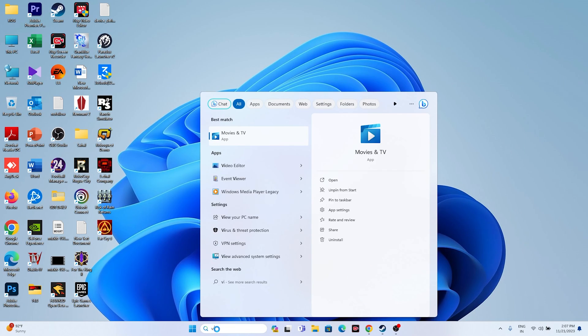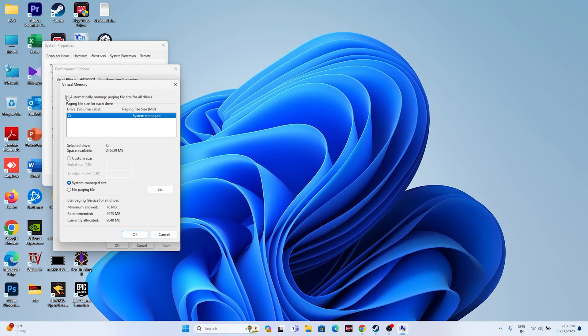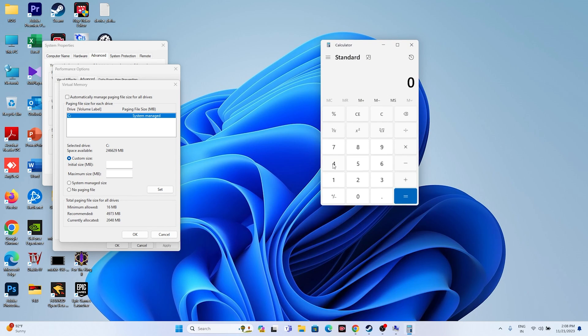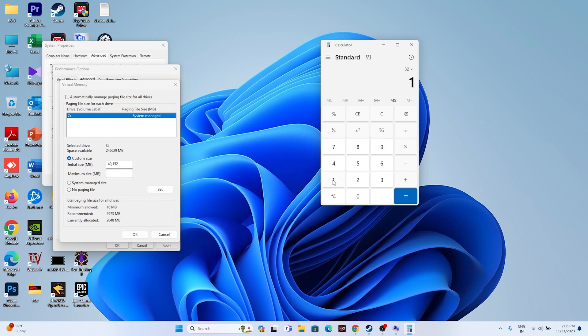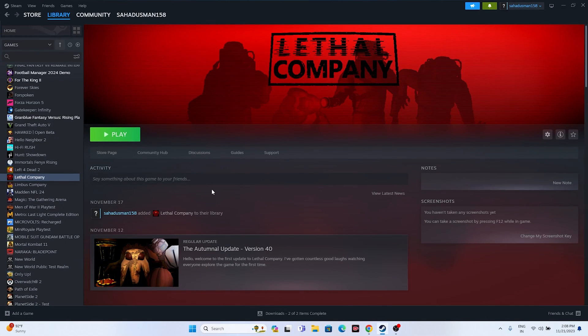If you are still having crashing issues, try increasing the virtual memory. Search for View Advanced System Settings, go to Advanced, click Settings under Performance, go to Advanced again, then click Change. Uncheck automatic management, select the drive where the game is installed, and choose Custom Size. Set the Initial Size to 1.5 times your total RAM and the Maximum Size to 3 times your total RAM. For example, with 32 GB RAM: initial size = 32 × 1024 × 1.5 = 49,152 MB; maximum size = 32 × 1024 × 3 = 98,304 MB.